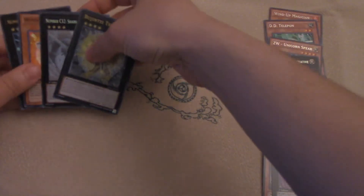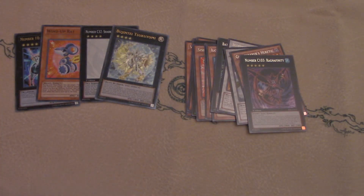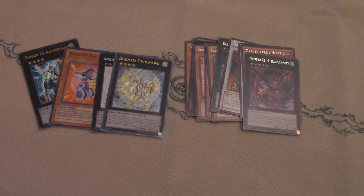That is the Zexal series pack opening. Hope you guys enjoyed it! The next video is going to be the Arc-V pack line, starting with Duelist Alliance all the way to Breakers of Shadow, the most recent set. Hope you guys enjoyed that and watched the previous videos — I'll link them in the description below. After all five series are done, I'll do a recap of all the foils and rares we got. Until next time, guys — later!